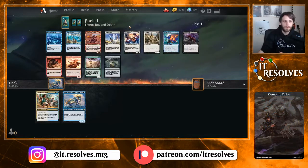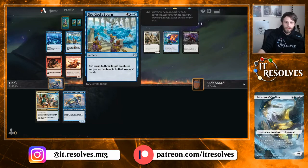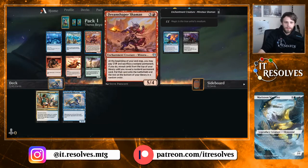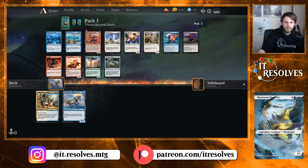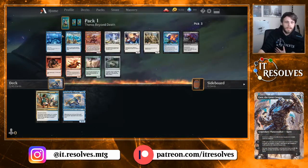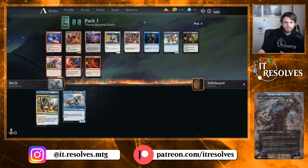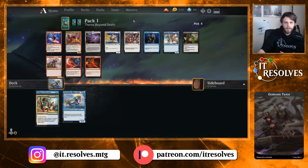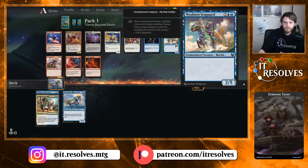I've been very unimpressed with Haktos, so I'm not super excited to pick that. Let's take Staggering Insight. There is a mono-white deck that I absolutely love — you can splash basically any color with it and it's exceedingly good. If you haven't watched Numot the Nummy, he's the one that kind of pushed it. Not a whole lot for us here; we could take the Griffin Seaguard, but it's not very exciting.